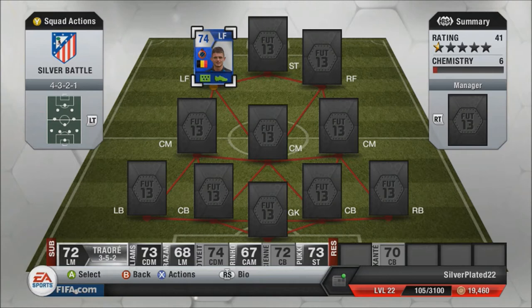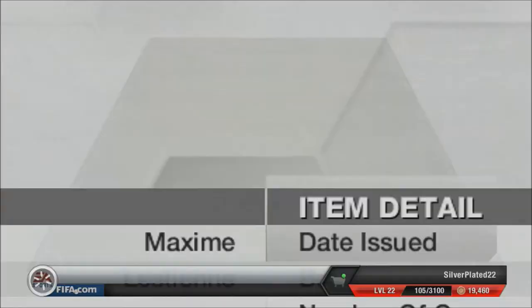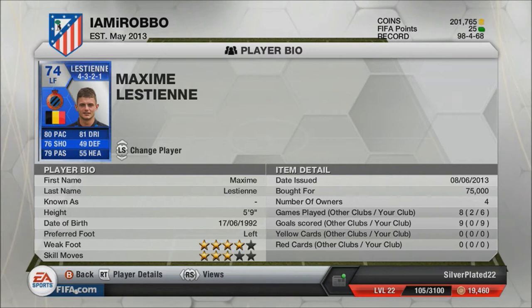He plays for Club Bruges in the Pro League. He is Belgian, as is his team. He's 20 years old, he's got four-star weak foot, three-star skills, and a really quite well-rounded card stat-wise. He costs 75 grand, but he's going for a lot less now.